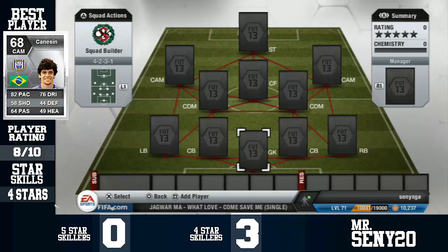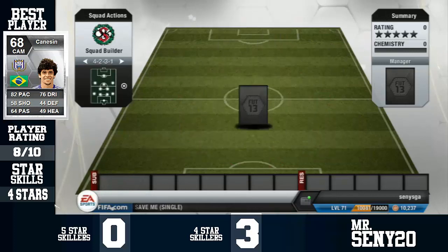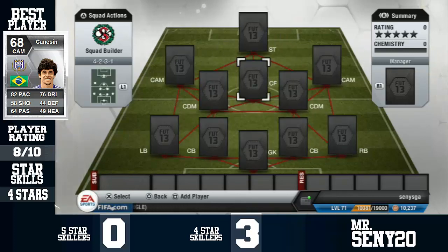Hello guys, Ms. Antoni here, and today we have another squad builder for you guys. Today it is a 20k silver hybrid squad builder in a 4-2-3-1 formation. It's a pretty nice, solid formation where you have the 4 defenders and then the CDMs helping out in defense.